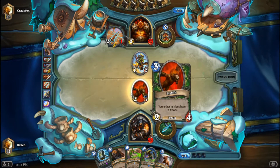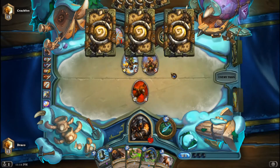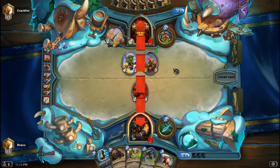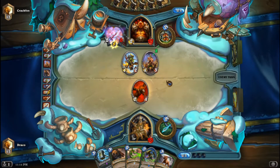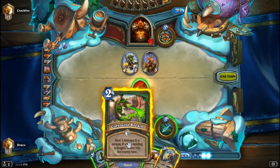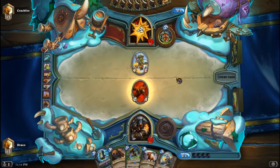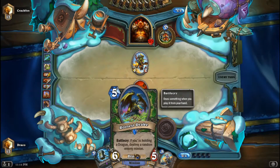This poses a good threat to him, but if he has... okay, rush. So probably he got Zilliax out of it, I'm not sure. Let's see what he does. This is awesome — genuinely awesome guys — because now I could actually do this. Yeah, I could do that. Hero power, go face. That's how this deck is supposed to be played — just keep going face, always. And this summons a random minion if you're holding a dragon.